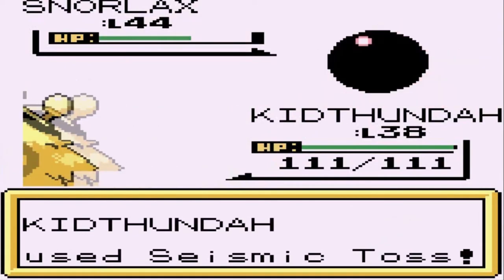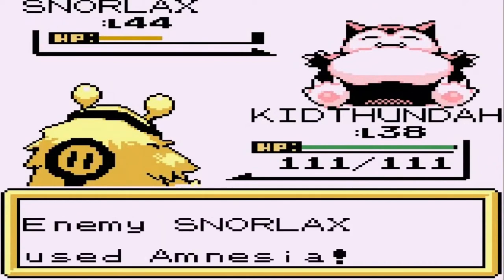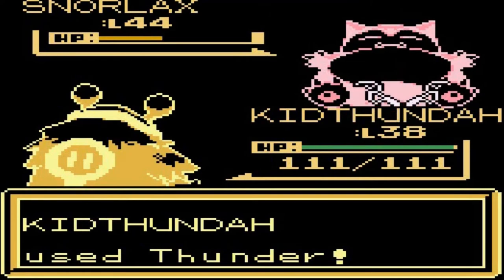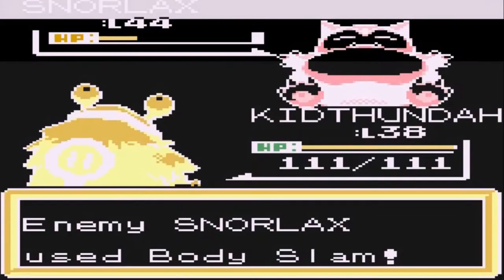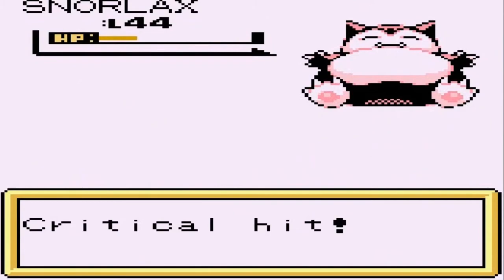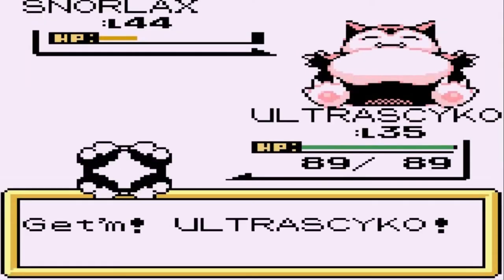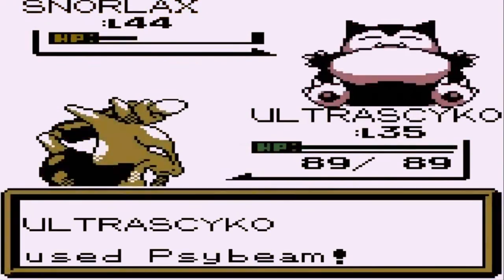Kid Thunder - Snorlax weighs a ton so let's go with Seismic Toss, the perfect candidate. Snorlax goes with Amnesia. Let's try a Thunder attack. Here comes Body Slam - Kid Thunder didn't survive it. We are getting messed up. Normal type Pokemon are not to be taken lightly. Let's go with Side Beam - critical hit! Yes!